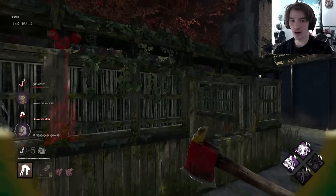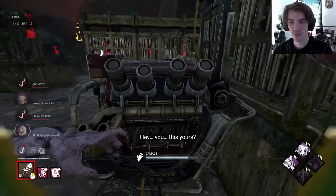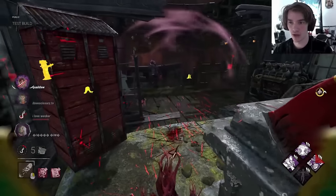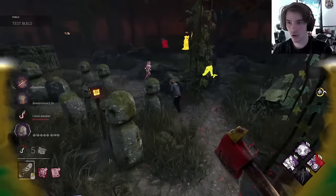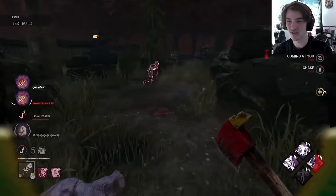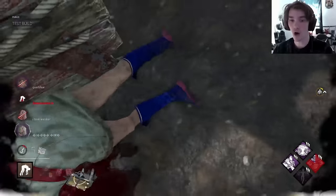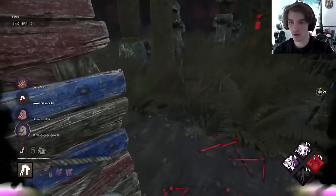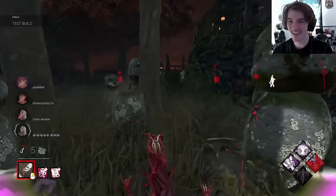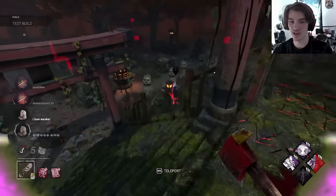We're gonna get Nowhere to Hide once we teleport to the hook because of how good these add-ons are. Look at that — and now we have the survivor over there as well. We're just gonna weaken this guy and then go after the other person. The terror radius — they have no idea where I'm at. This person didn't go for the save because my terror radius sounded so close because of Modern Abuse. And I'm still undetectable, by the way. My own decoy scared me! It goes through walls — I was actually gonna test that. I'm actually kind of glad I got pallet saved — I never would've known that.